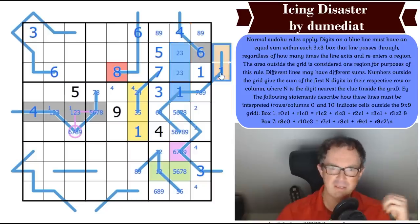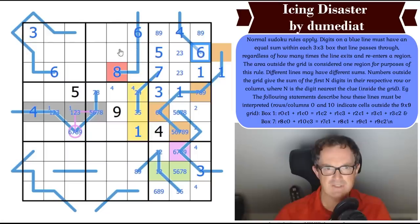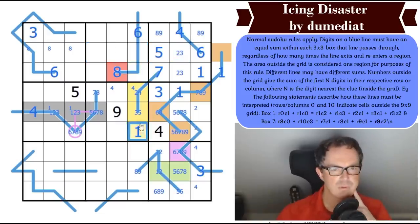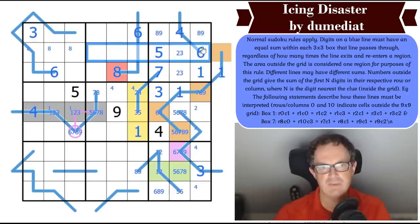I think this line is done, this line is done, this line has done nothing, and this line feels like where the magic is happening. We now know there's an equality: this cell is the same number as those three digits. Because these two have to add up to all of those, and with common elements on the line, we can simplify: this digit equals those three.